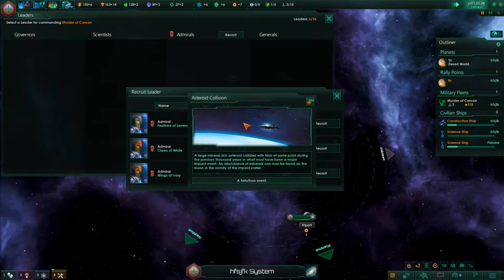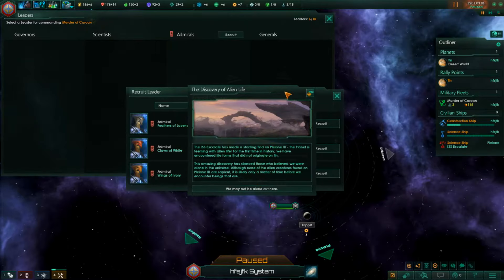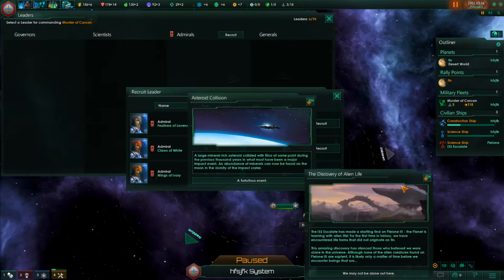This is why you don't make plans in Stellaris. An anomaly event: a large mineral deposit will be at the required location - at some point during the previous thousand years there must have been a major impact event, and an abundance of minerals can be found on the moon in the vicinity of the impact crater.